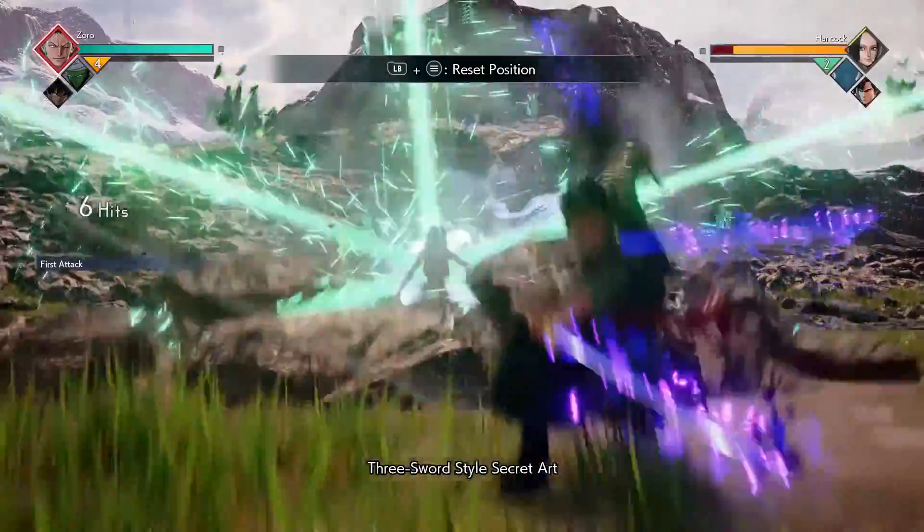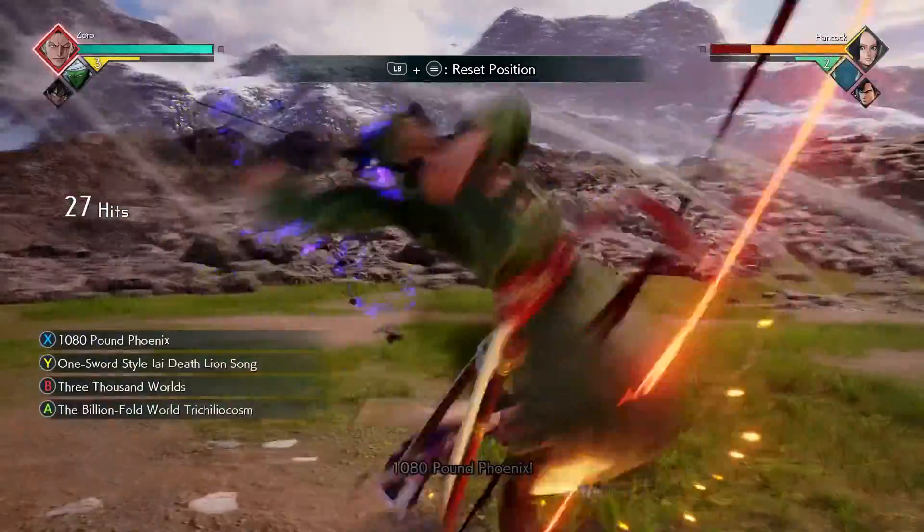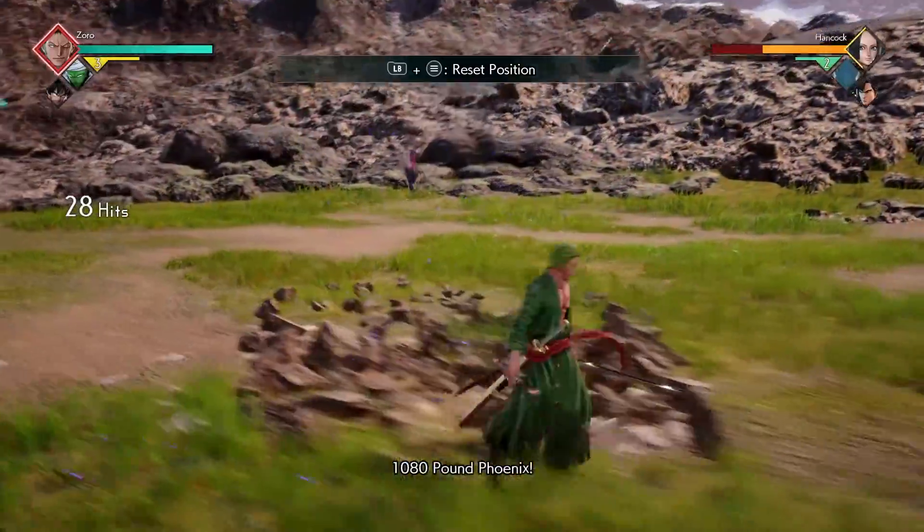For our next combo, we're going to do 3000 Worlds ability followed by our Piccolo assist. We're then going to do four light attacks into your 1080 Pound Phoenix to finish off the combo.